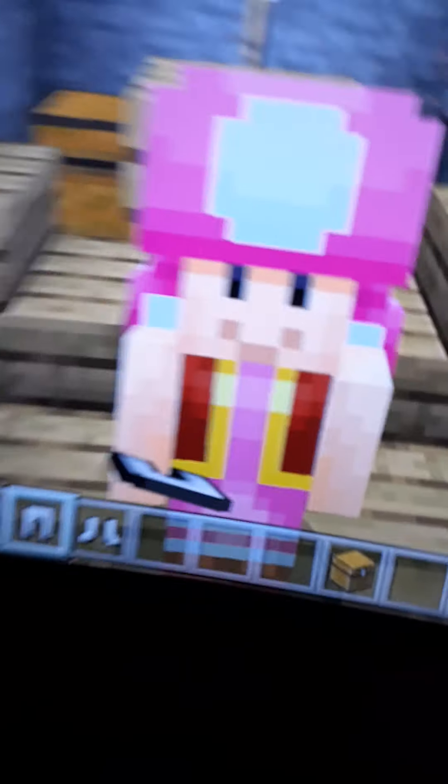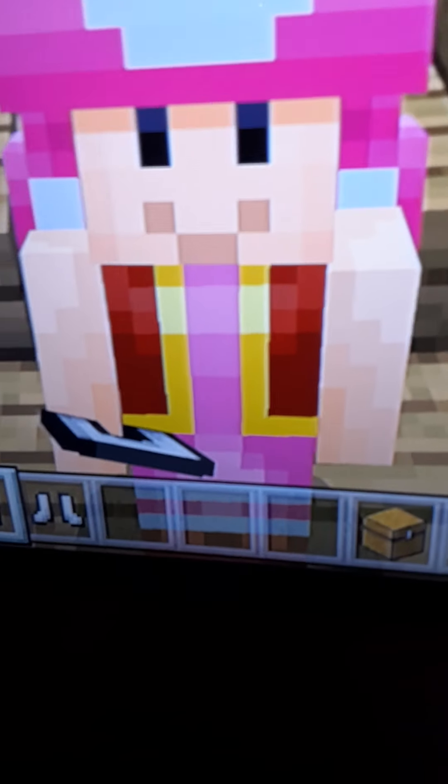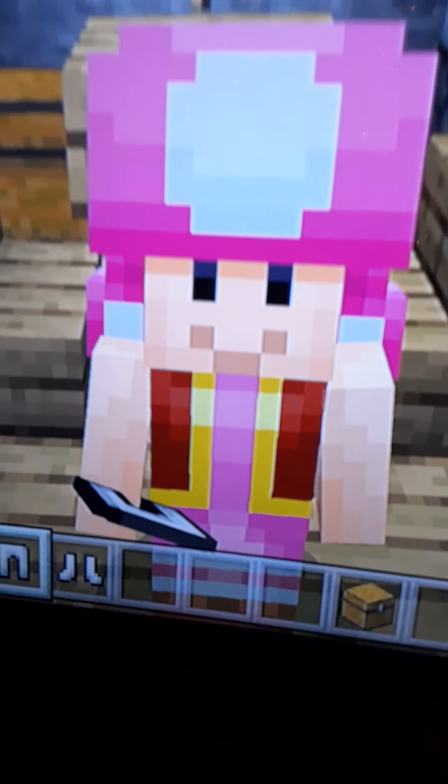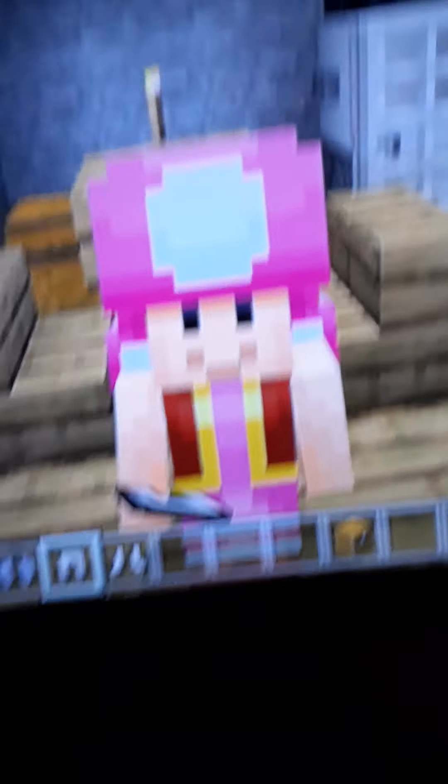Last but not least we have Toadette! You can see she has the braids, the nice pink shirt underneath, the nice red vest like Toad. She has the white skin and the white dots, everything else. I hope you guys enjoyed the video — make sure to like, comment, subscribe, and I'll see you guys in the next one. Bye-bye! Say bye Toadette! Bye!